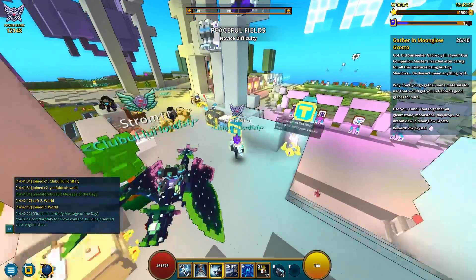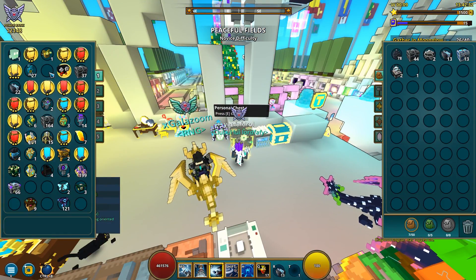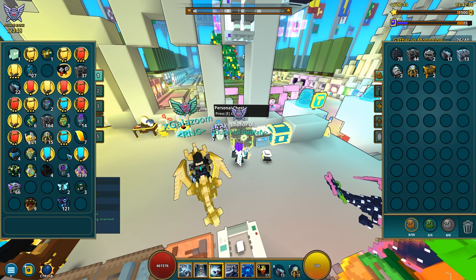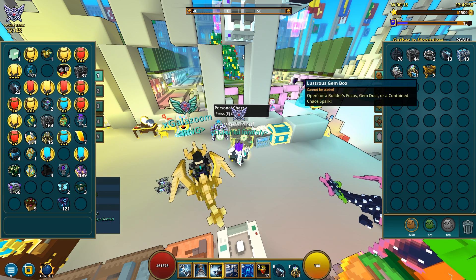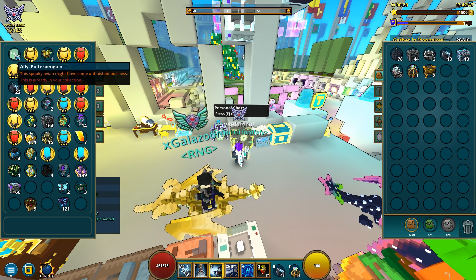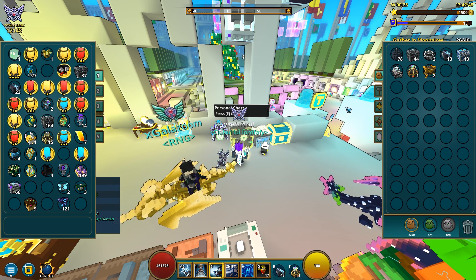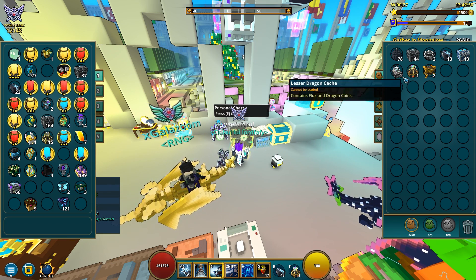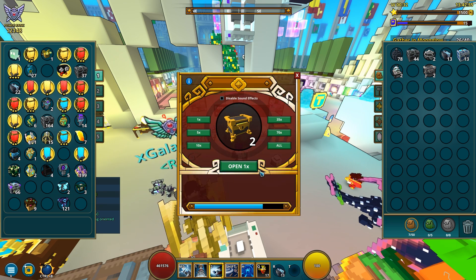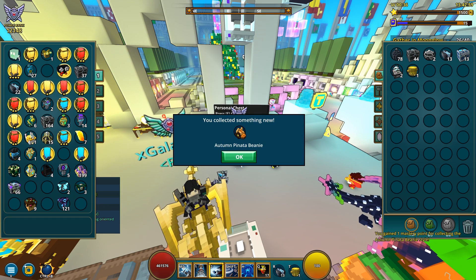Let me check my dragon coin situation. First I want to sell some stuff — I actually got some interesting boxes I could open. I was trying to sell the Polter Penguin for like the fifth time now, but I'm gonna use all of my marketplace slots in a few minutes. Anyway, let's just open these. Builder's Focus — nice, and one more mastery point. Not bad.